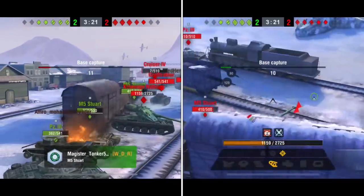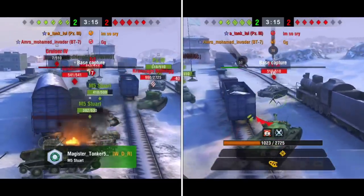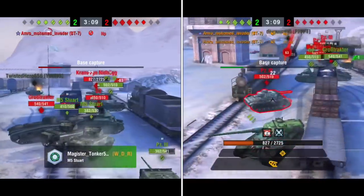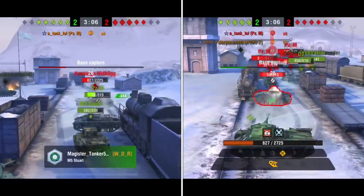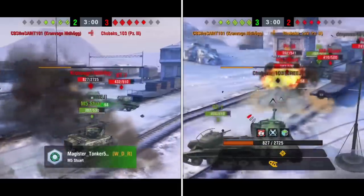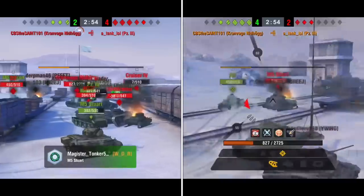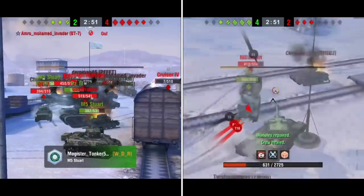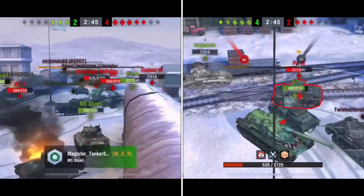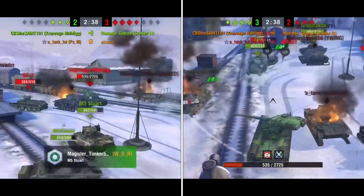In the Dr. Seuss book, the Whos are friendly cute characters — they would never do anything like this. So this is almost a version where all the Whos turned evil and started coming after the Grinch. It's also kind of funny because even in the movie the Grinch is super strong, so having the Kranvagn with its camo as the Grinch felt totally fitting. Quite a few hits bouncing off the Grinch — let's see if the Whos can save Christmas and their town.